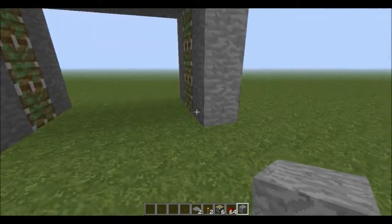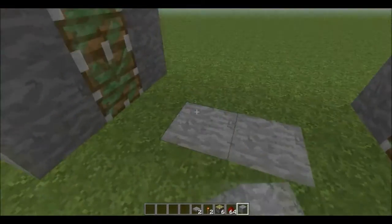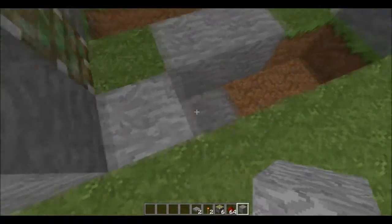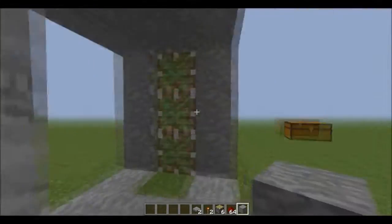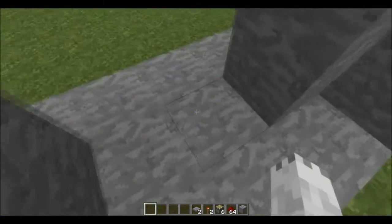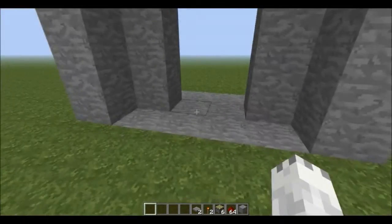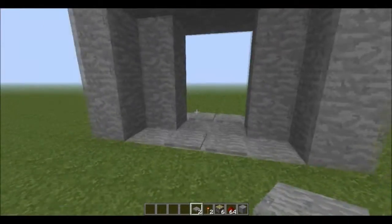Now we're ready to rig it. Let's just set up this floor here. So once these pistons are activated, they should push forward here and make a wall. But actually you need 4 pressure plates — I'm sorry — for each side.